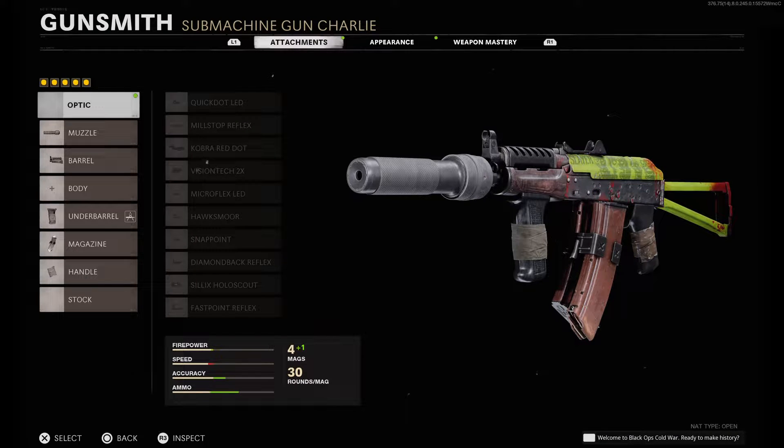Hey guys, we're going to concept build for the AK-74 and the MP5 SMGs here in Cold War. The way I know MWG is dropping, I don't have access to the beta though.